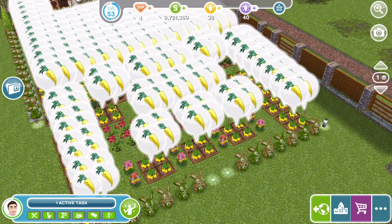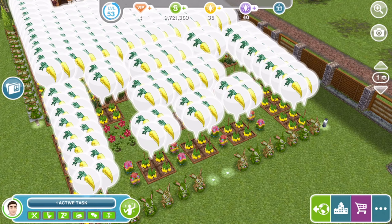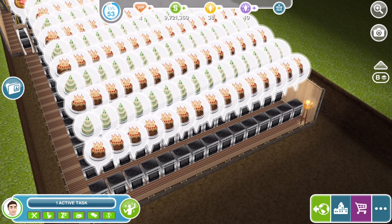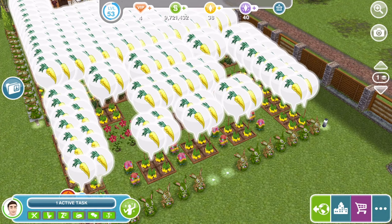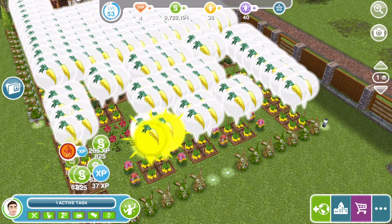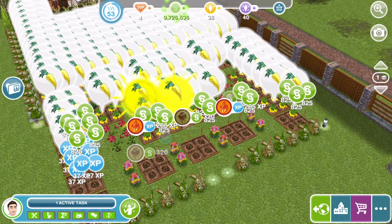So I'm over in one of my neighbours' towns and as you can see we can collect the gardening stuff that our neighbours have planted, and also if I go down we can collect their cakes or anything else that they have cooked. So what you want to do is just come over, get one of your friends to make one of these or find somebody who has one of these on Facebook, and then just come over to their town and collect all of their things.